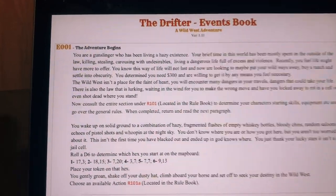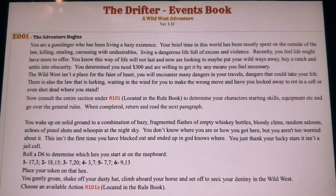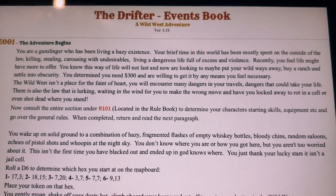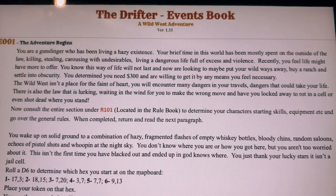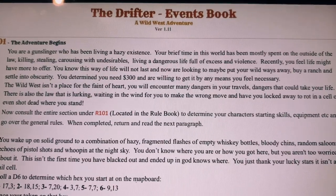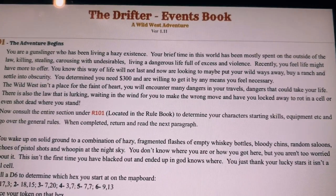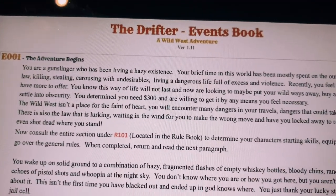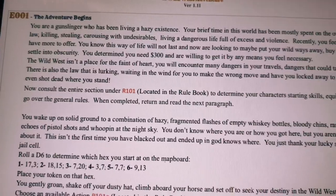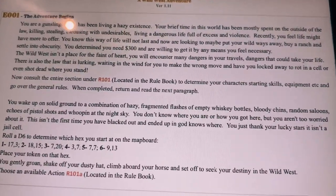The rulebook instructs us to go to event E001, 'The Adventure Begins.' You are a gunslinger who has been living a hazy existence. Your brief time in this world has been mostly spent on the outside of the law — killing, stealing, carousing with undesirables, living a dangerous life full of excess and violence. Recently you feel life might have more to offer. You know this way of life will not last and now are looking to put your wild ways away, buy a ranch and settle into obscurity. You've determined you need $300 and are willing to get it by any means necessary. The wild west isn't a place for the faint of heart.